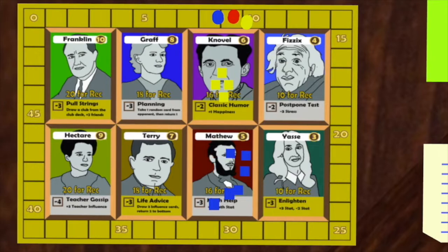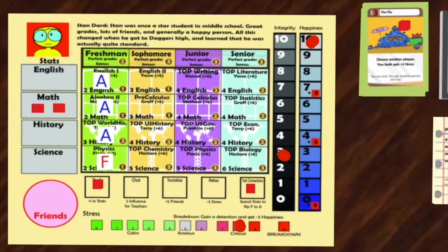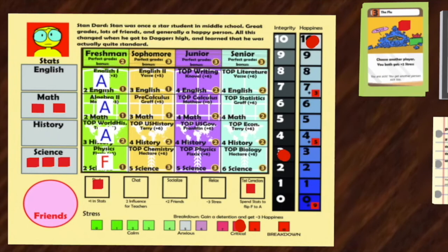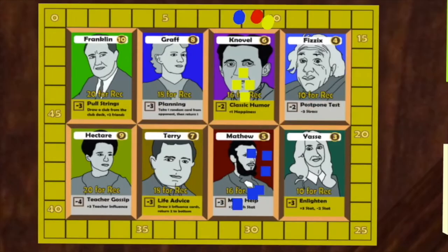Stan decides to use Matthew's ability and Yas's ability to get two math stats, and then get three science stats. He then has to remove two stats due to Yas's second ability, and removes his two math stats. Stan now takes a second test-corrections action to flip physics to an A by spending two of his science stats. This gives him one point for getting an A in physics, and two points for perfect grades.